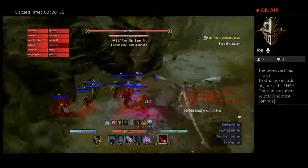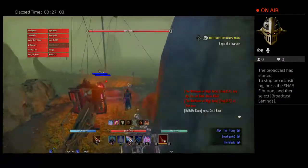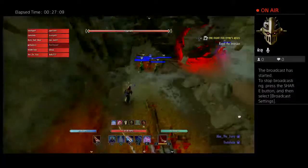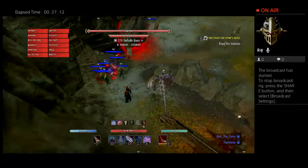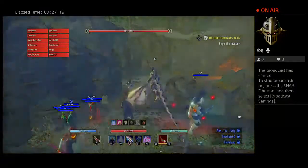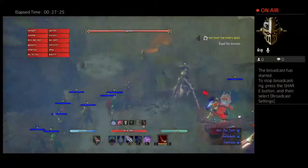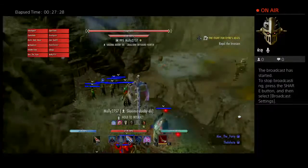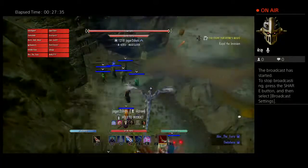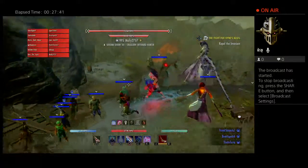Please do not pull the boss yet. First, there are ballistas up here — you can aim them at the add on the actual boat to DPS him down. There are two ballistas, one on each side, but they are broken. You need to go to the barrels located in the back against the mountain cliff to get parts needed to repair them. We don't really have to do that mechanic because our DPS is strong enough to just burn them down.